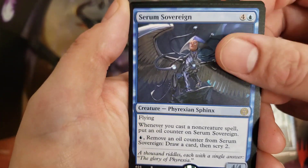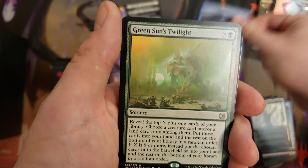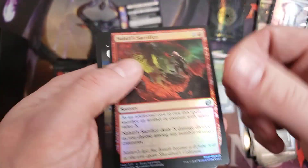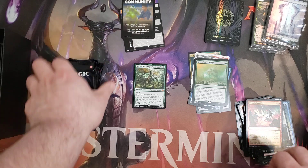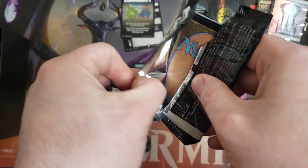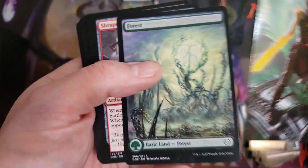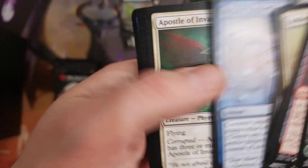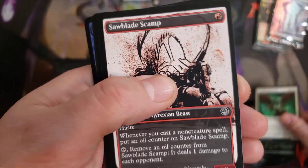We have Serum Sovereign for the rare, and then a Green Sun's Twilight — definitely the weakest of the Twilight cycle. Not common for green to get the weak end, but sometimes it happens. I would say the white one's the best: destroying all creatures on the board and then creating a new board of 1/1 Toxic creatures. Even though they can't block, you've wiped the board and put out a pretty big threat that could take somebody out.